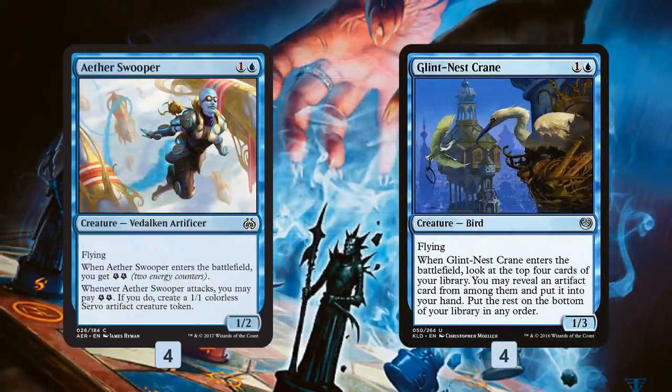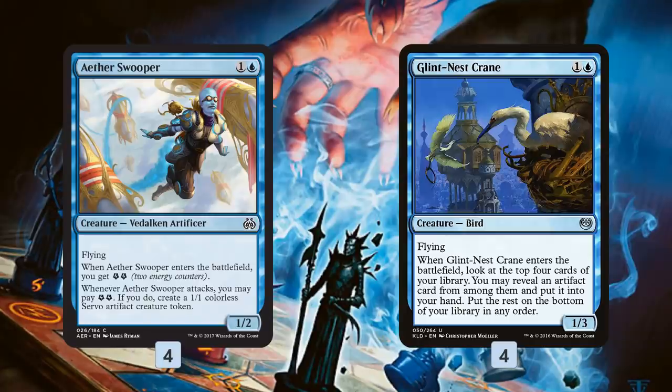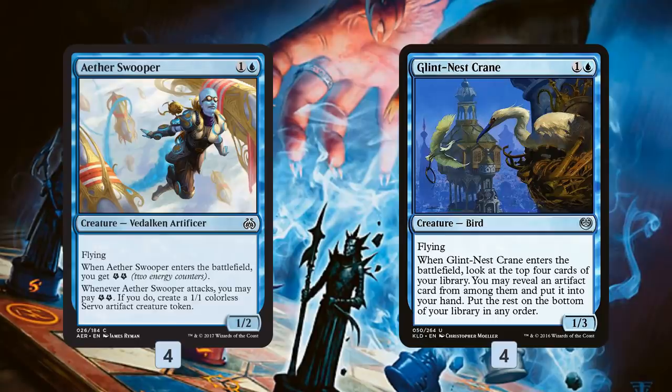Rounding out our creature base, we have a couple of two-drop flyers in Aether Swooper and Glint-Nest Crane. Swooper probably looks a little weird, but it keeps on theme with our plan of pinging for one damage with something that's hard to block. It's even better than that because we can spend energy to make a 1/1 Servo, giving us another 1/1 to attack with — or more likely block our opponent's biggest creature while we keep hitting for one with all these unblockable or flying threats. Glint-Nest Crane also hits for one, on theme and on point, but more importantly it digs for an artifact. We already saw Walking Ballista, but what other artifacts are we digging for?